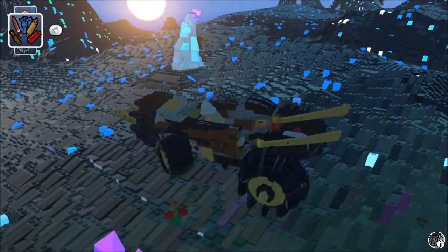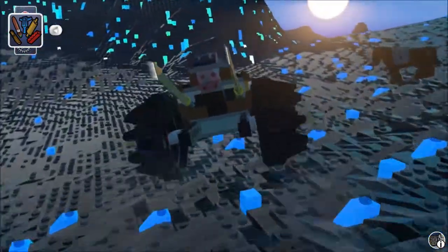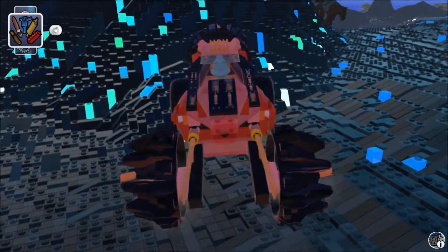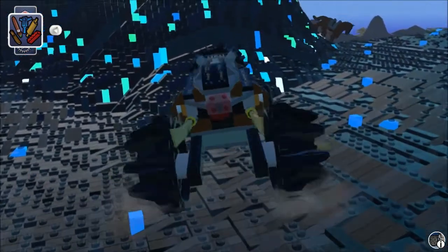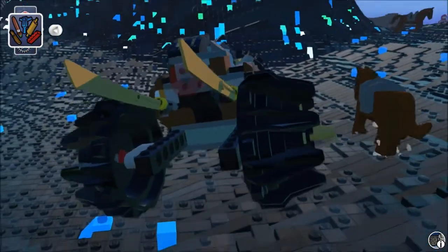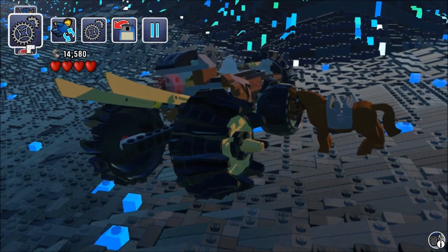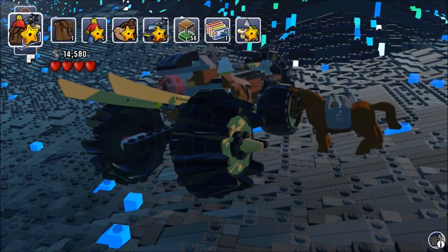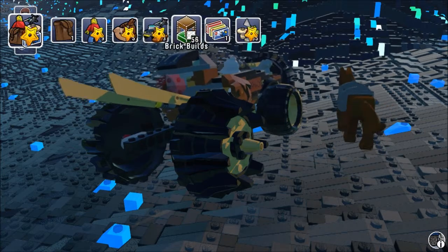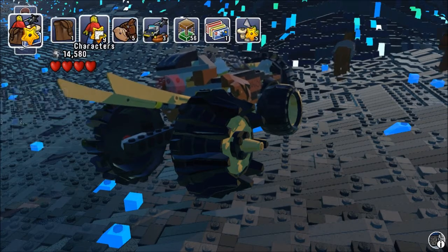We have another new area over there. Let's see here — models, items, characters, creatures, vehicles. I see. So we can spend our stuff to unlock things.